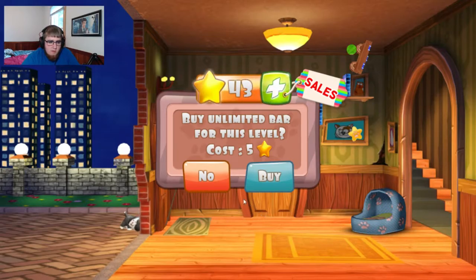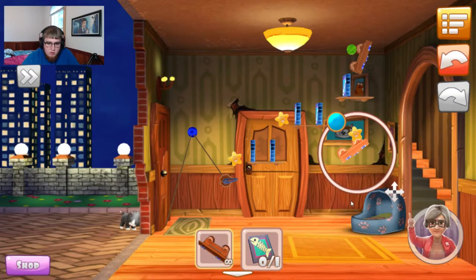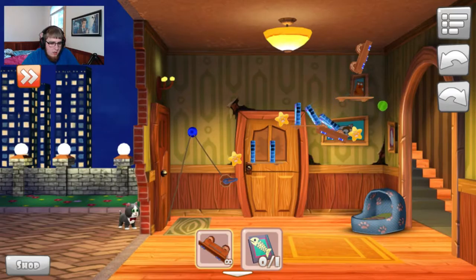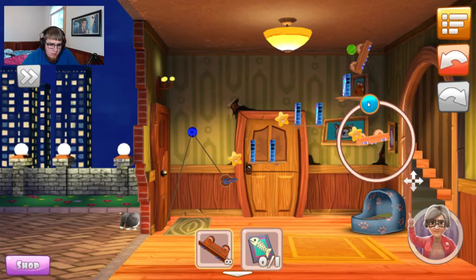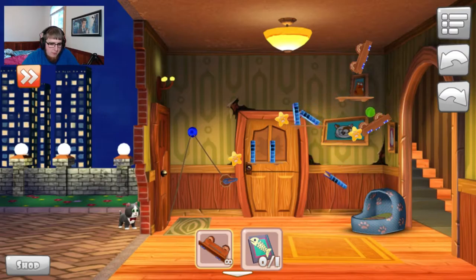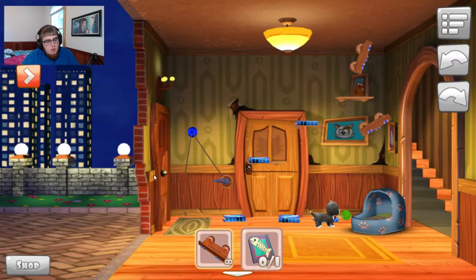Buy unlimited bar for this level? No. Well that's only five. Oh I see — you can place however many you want. Maybe bring it up more, do that. Oh it doesn't really slide. Wait, where does the ball go? It goes off over there, okay. So we'll put this like so. There we go, got all the things. And the cat's in!